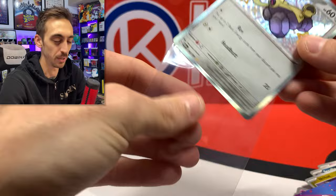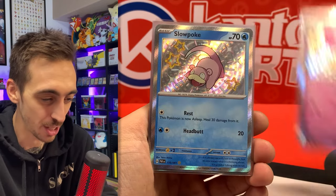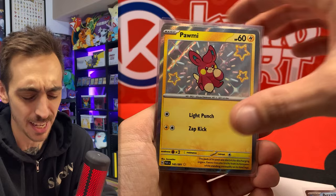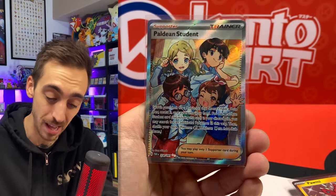Let's do a nice little recap. This display tin actually was really good. We got two Gardevoirs, the Iron Treads EX, Rapska shiny, Slowpoke shiny, Oinkalone shiny, Veroom shiny, Wigglytuff shiny, Arctibax shiny, another Pommy, the Charmander shiny, the Full Art Judge, and the Full Art Paldean Student. Hoping that those premium collections are a little bit better.